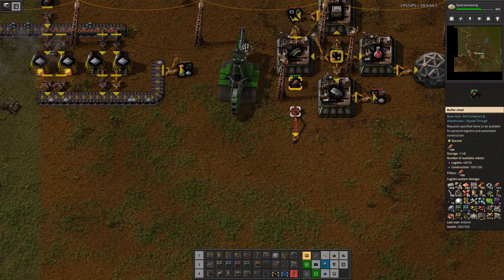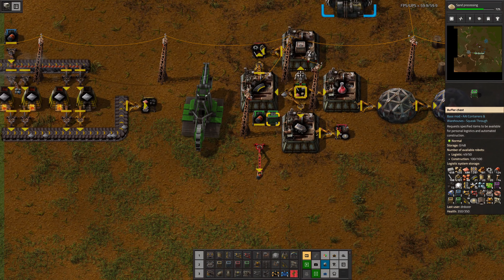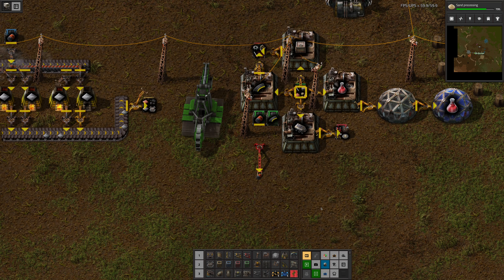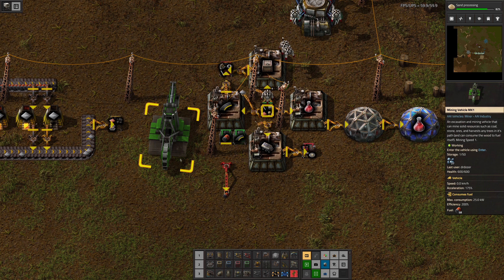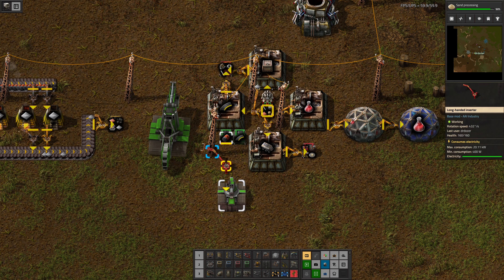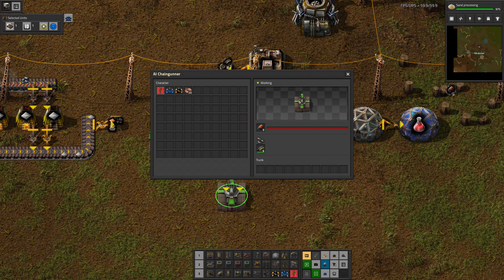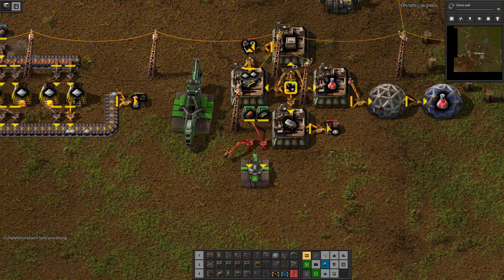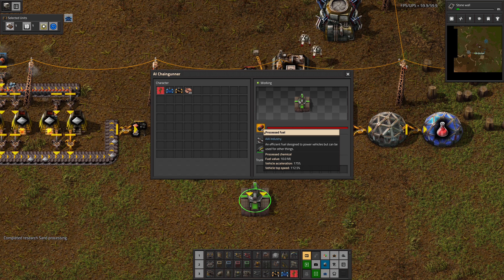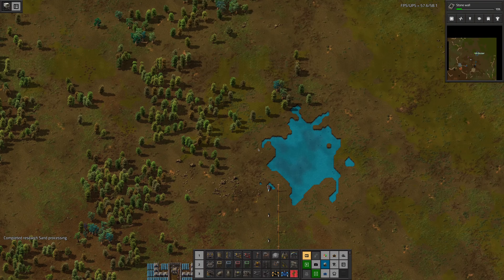This is going to be the world's slowest ammo production. This has got some fuel in, which is great. And I guess I would also like to have some ammo here. So I think what I can do is take an AAI chain gunner, put it here - it now has fuel and bullets. And we can let that buffer up, and then we can get a second one buffered up. Then we should have a functional mini army, which I'll then take to liberate the neighbourhood.